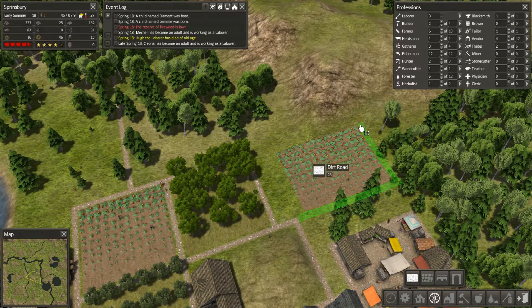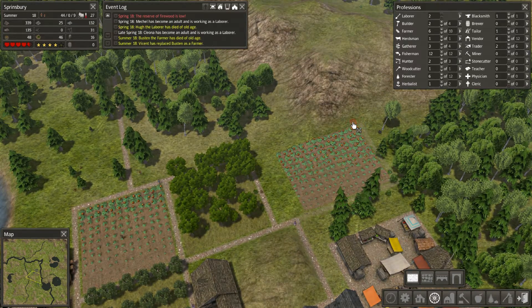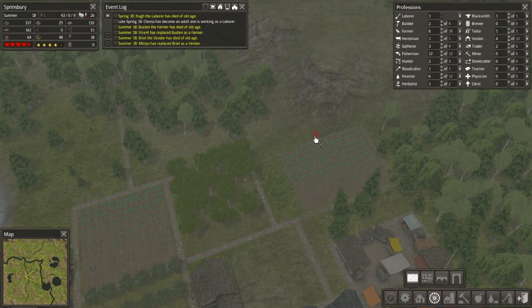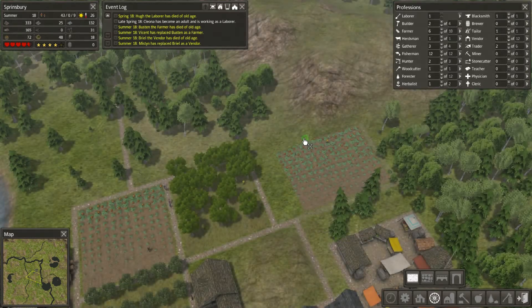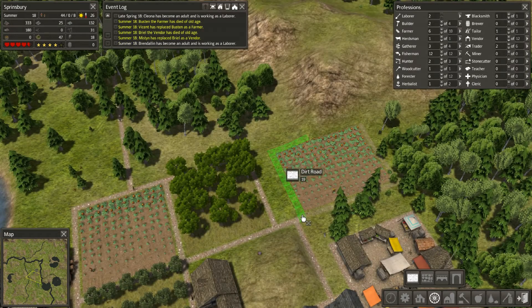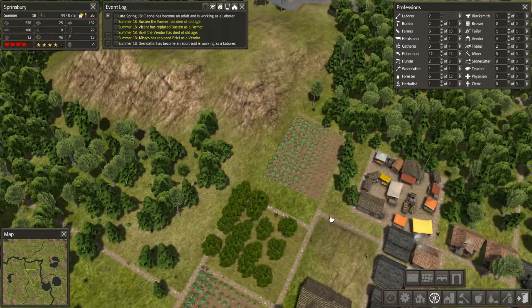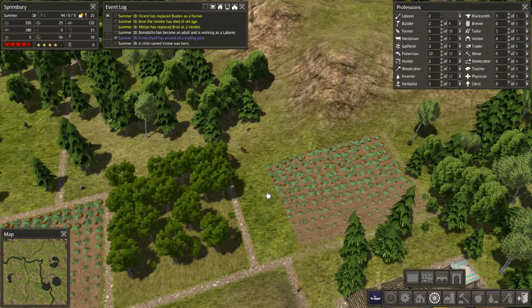I'm going to add the path around. I can't go all the way around — that's a bit unfortunate, it's in a bit of an awkward place. But I guess if we have it trailing up to there, I'll be happy with that because then in here we'll sneak in some houses in the future.